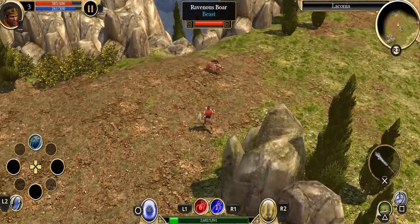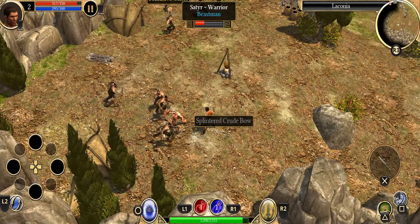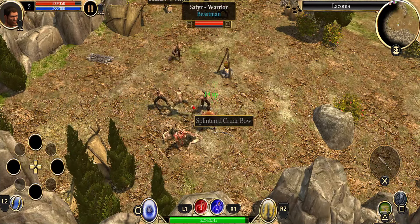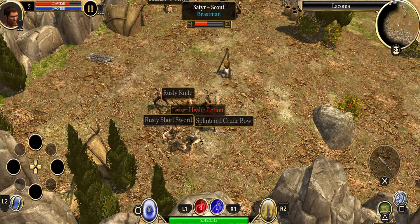Finally getting my hands on Titan Quest, an action RPG available on Steam, iOS, and Android, priced at $9.99 for the Legendary Edition and $19.99 for the full game with all the DLC included.